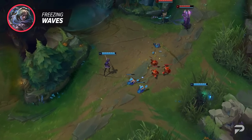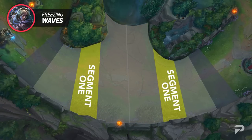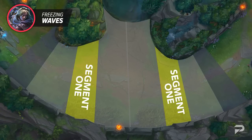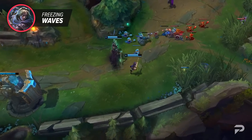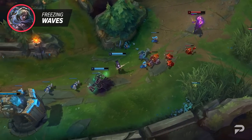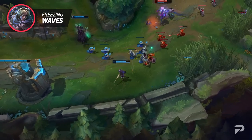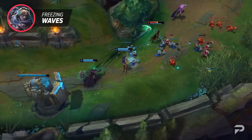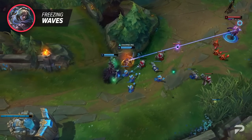Next we have segment one, which is going to be right next to the neutral wave state. This wave state is an easy spot to freeze and offers a bit of safety from ganks, but it isn't the best place if your overall goal is to play safe. In order to hold the wave here you need the enemy to have one more minion than you. If they suddenly start trying to shove the wave, you'll need to match their damage in order to keep the wave there.